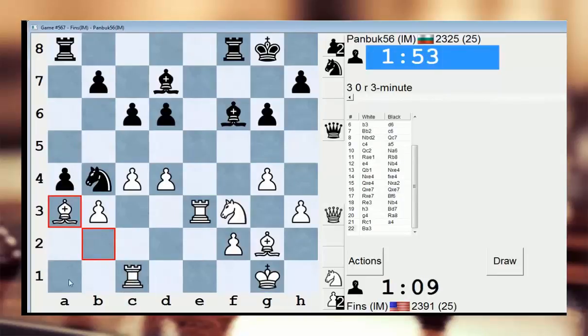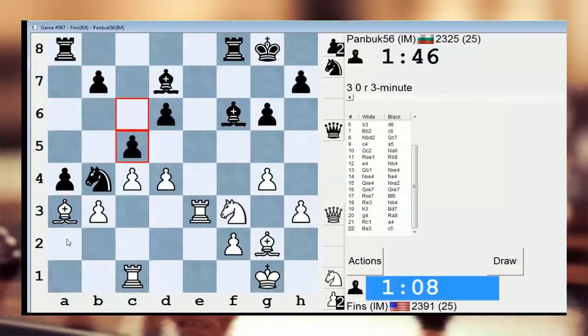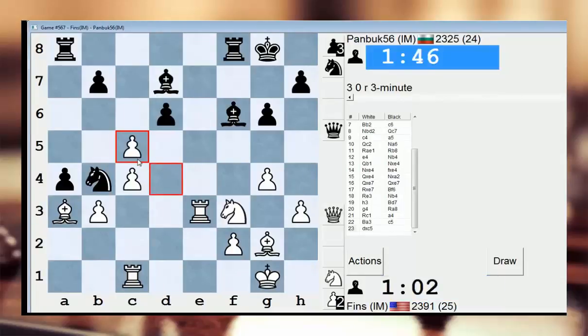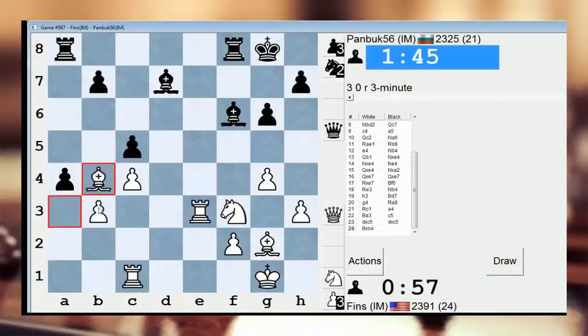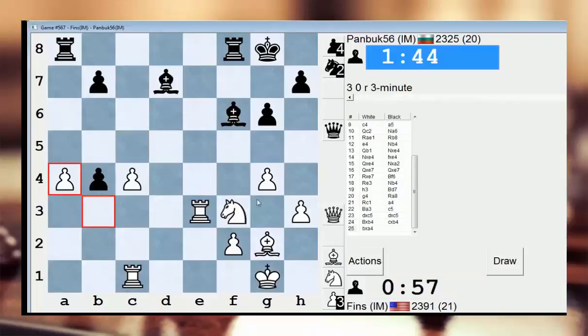Knight a2, Rook a1. A takes b3, Rook takes b3 — I'm defending the bishop. His knight is still in trouble. C5 — okay. Let's take first and then reassess. Let's take here, and then take here.